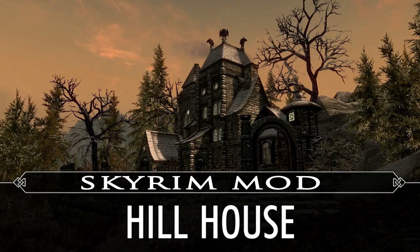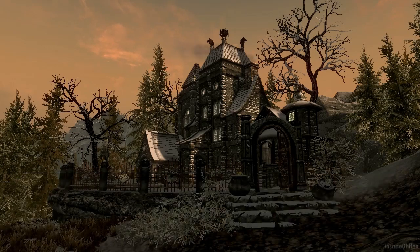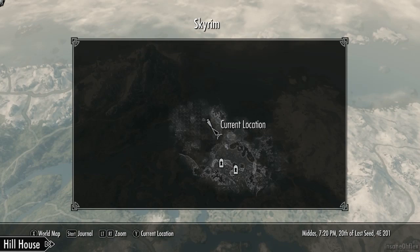What's up everybody, for the Skyrim Real Estate episode I'm featuring Hill House. This is a great necromancer or vampire themed home that is just to the west of Solitude.